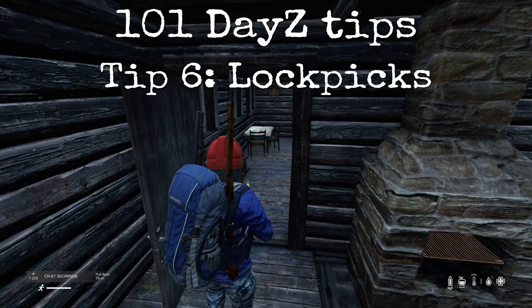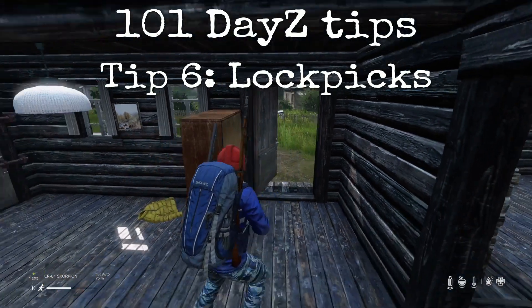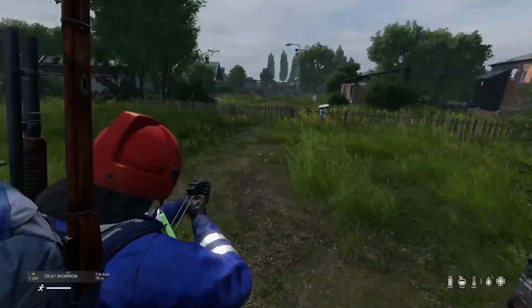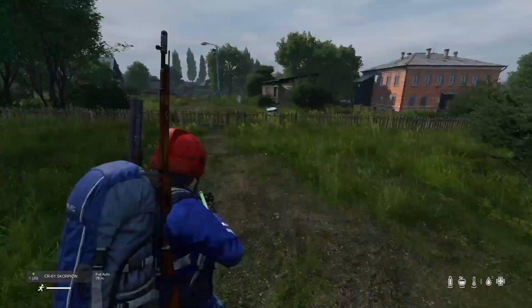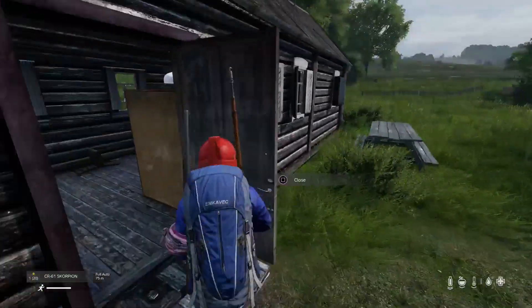Tip number six on 101 Daisy Tips is lockpicks. If you ever pick up a lockpick, they are quite useful. Say you're getting to a position where you are really hurt, or you have two or three people on you and you are totally outnumbered, run in.